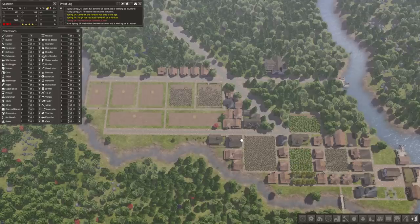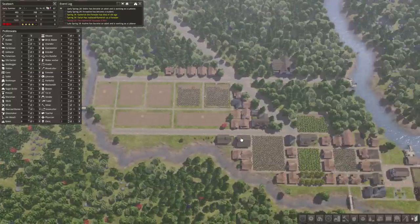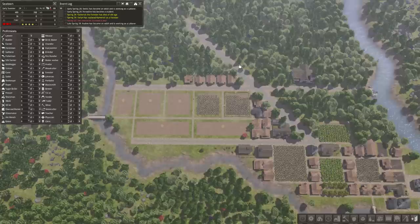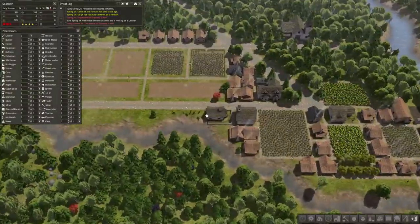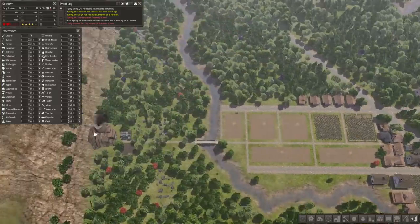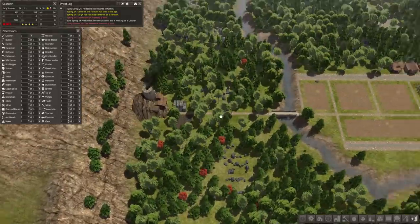Welcome back to some more modded Banished with the Colonial Charter mod, Iron Curtain edition. We are still in C-town and things are finally shaping up. I was a little hesitant about this town design for the diagonal main road at first, but now that it's filling in and coming together I'm really starting to like it. Having the mine here I think is a lot more efficient.